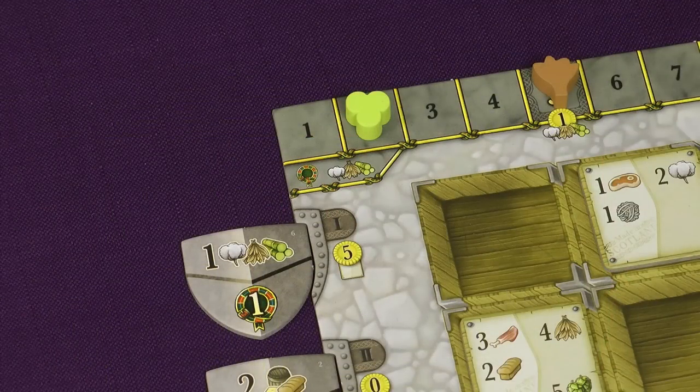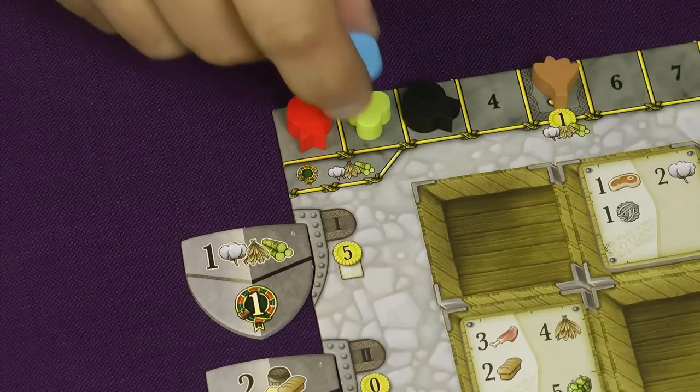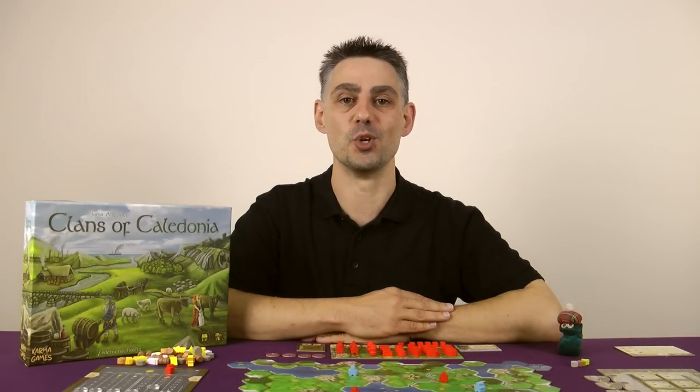In this phase you look at the scoring tile for the current round. Any player that meets the requirement shown in the top half gains glory points as shown in the bottom half. The glory points are tracked by players moving their glory tokens on the track on the export board, and glory points will contribute to your final score.